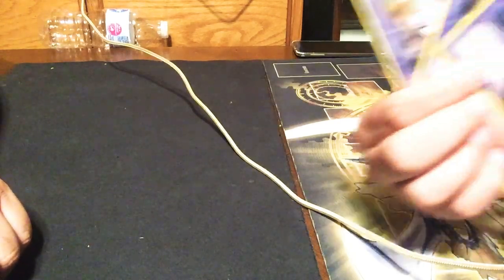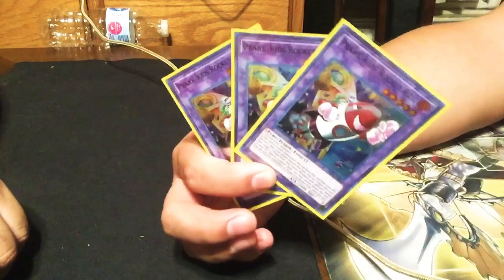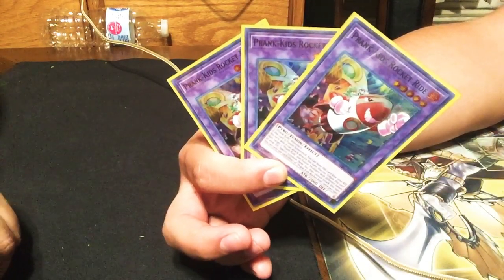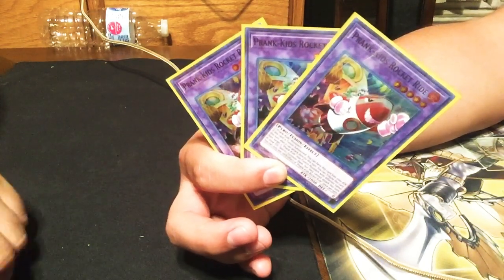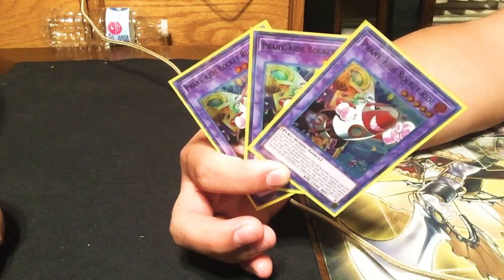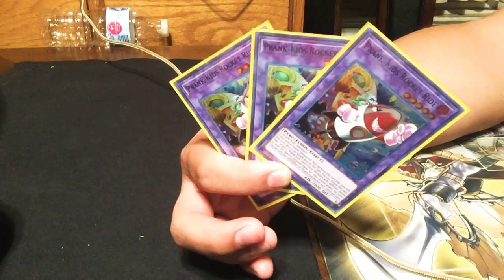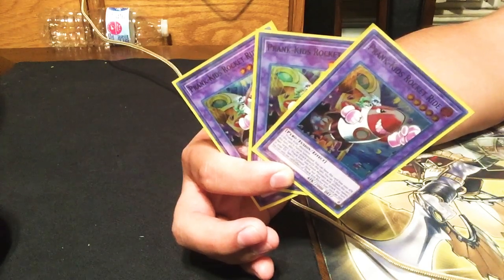The next one is the Rocket, which I absolutely love — if I could play four I would. He's good because of his tribute effect: when he's tributed he can special summon two Prank Kids, and when he's doing battle damage he'll lose a thousand attack points to attack directly. But combined with Bow Wow, you'll see that's not a problem at all.